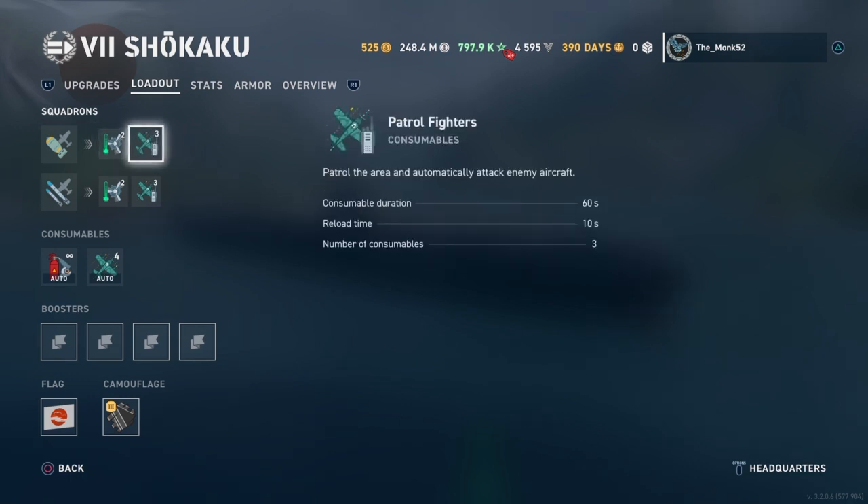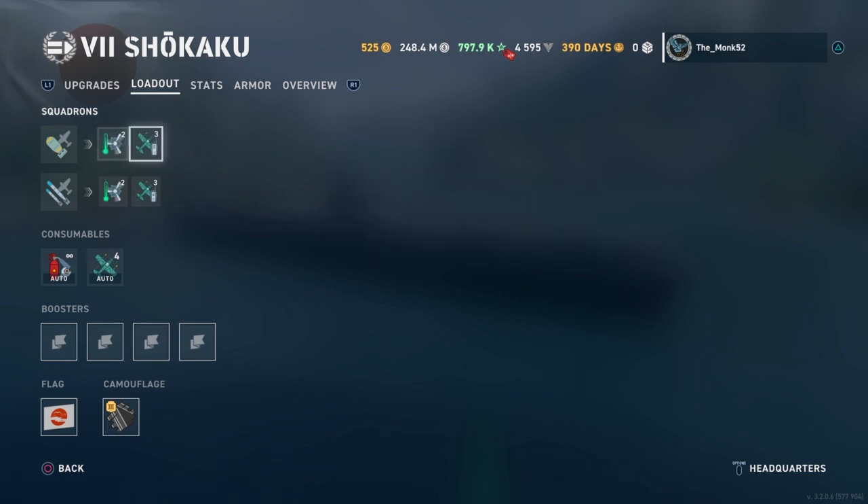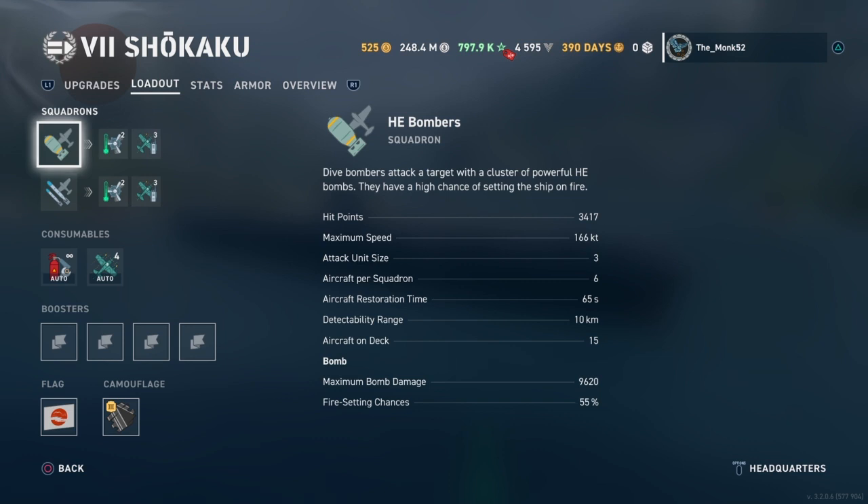Patrol fighters are very good. Basically you send a group of fighters to patrol the area at the moment you press the button. Remember, it takes a lot of time for these fighters to get there, so you've got to pre-plan these fighter drops. Very useful when you see aircraft heading that way, or you're trying to defend teammates — one fighter trades one plane, so it absolutely rips the squadron apart. Very, very effective. Bombers have a 55% fire chance and about 9,000–10,000 damage — not bad at all. Detectability range of the planes is 10 kilometers, so if you detect the squadron it tells you there's a ship within 10 kilometers. Very useful information.